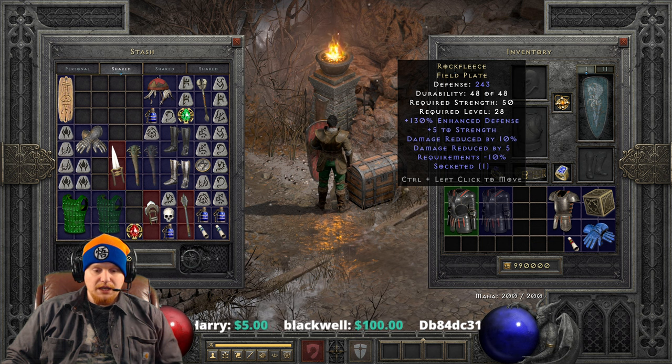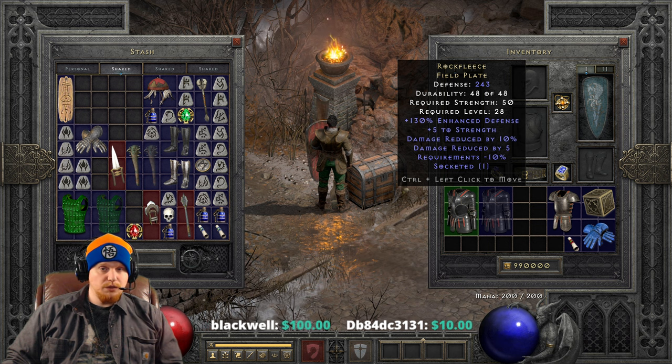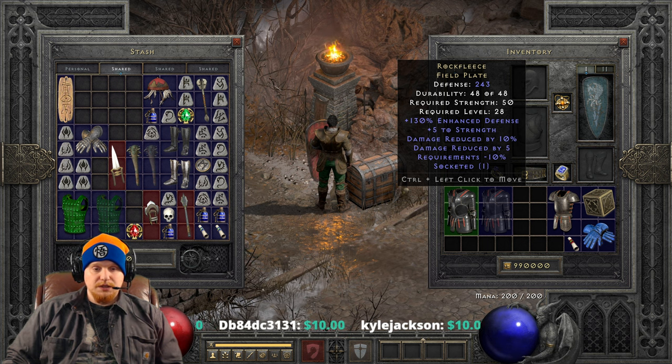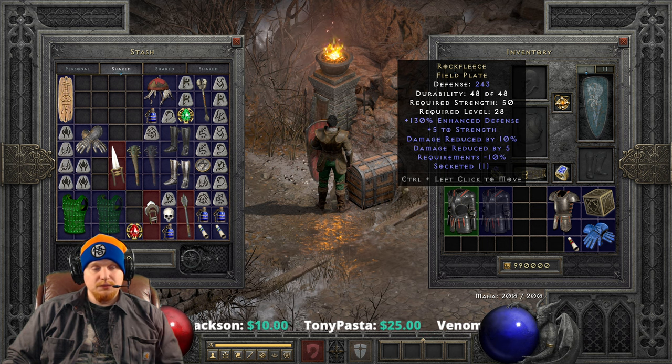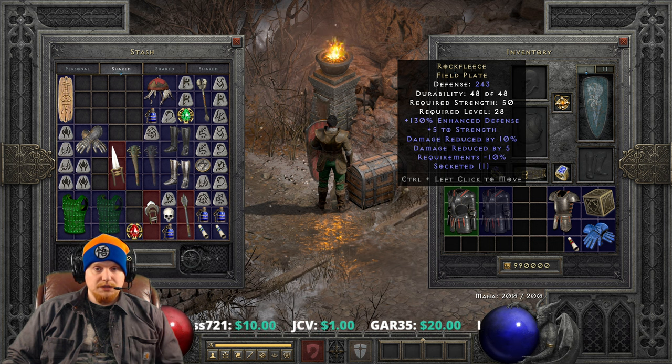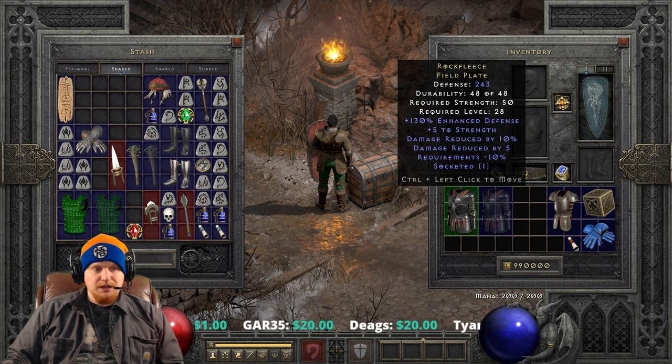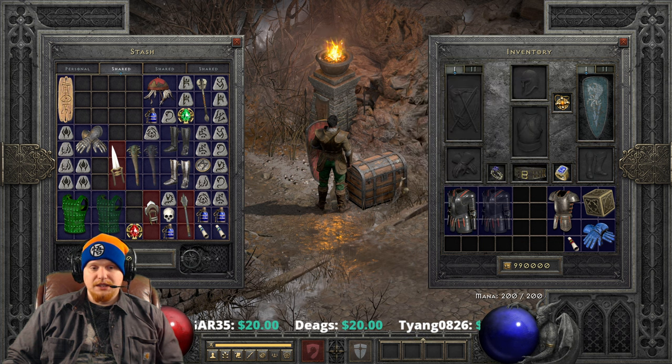This is the same mechanic that works with Amplify Damage. Amplify Damage will reduce this by 100%, and believe it or not, you can actually overprotect yourself versus Amplify Damage. Because it is a negative 100, you would need 150% to actually maintain your cap, which I'm not really sure is actually possible. But it's definitely nice to have a little bit extra to give you a buffer zone against Amplify Damage's effects. We also have Damage Reduced By 5, which reduces incoming physical damage by a flat amount. And then we have Requirements negative 10%, which is nice because this is a higher tier armor in normal difficulty, and when we upgrade it the strength requirement is going to go up very, very high. So it's definitely nice to have the negative requirements on there.